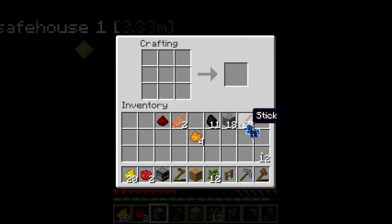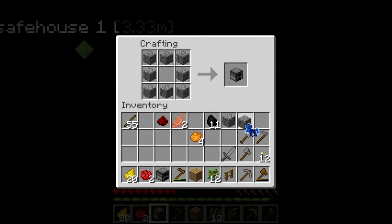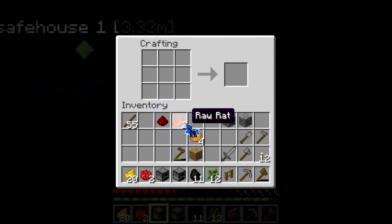Thought I might get an achievement there. Axe — might as well. Got plenty of stuff here. Stone sword, stone shovel, stone hoe. There we go — I knew that! Hoe, shovel, pickaxe — oh good, I got a full set of tools. Another one of these. Cool, all right.